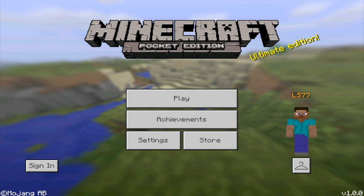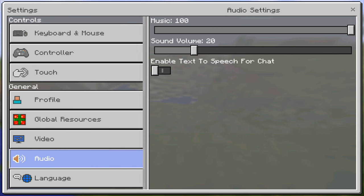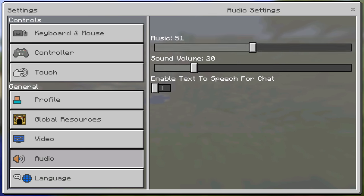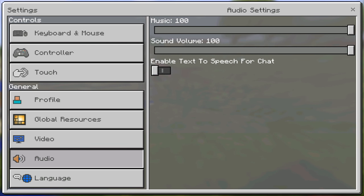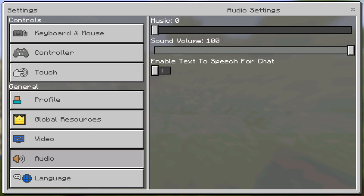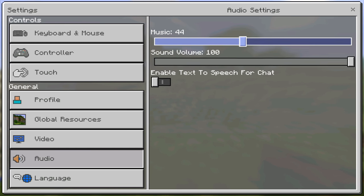You guys can see that I have it downloaded. We can go to the audio settings, and if it's a little too loud and you'd rather hear the sound effects more, I recommend keeping sound volume at 100 and lowering the music a little bit. Of course, if you put music to zero you'll have no music at all — I'd probably put it somewhere in the middle.